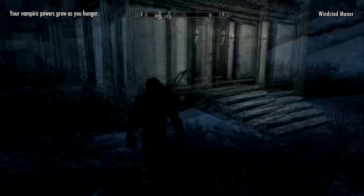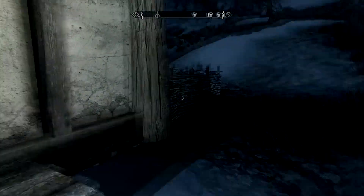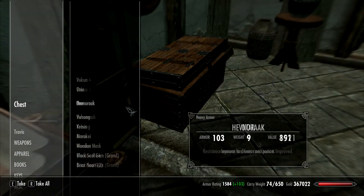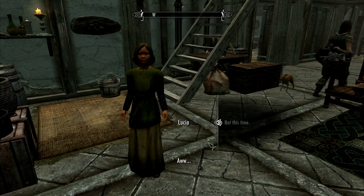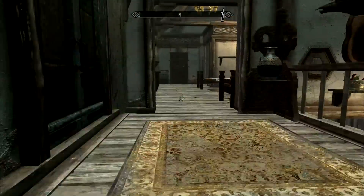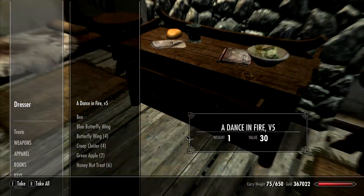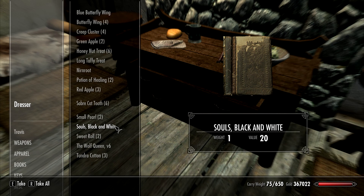Your vampiric powers grow as you hunger — so we're in stage three now. You'll notice if you look at yourself, your appearance does visibly deteriorate as you move further and further into the condition. Let's just search our chest and grab our filled black soul gem, because we'll need it. Since we're here, let's visit Shavi for some money — unless she proves too hard to find, in which case we'll just bag it. Check the girl's dresser for any new books. 'Souls Black and White' — that might be new. Let me check my list. Nope, we've read that one.